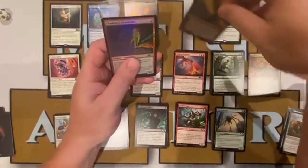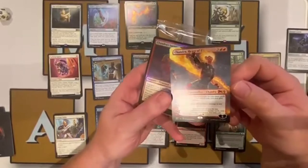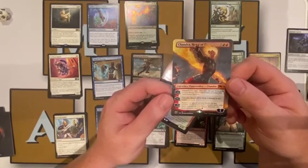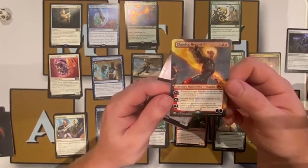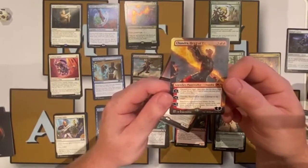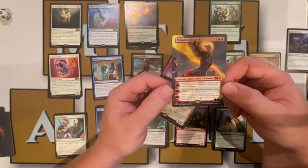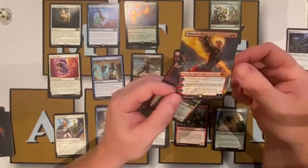In red we have some spicy stuff. Chandra, Heart of Fire — three colorless, two red — a legendary planeswalker that comes in with five loyalty. Her first plus one: discard your hand and exile the top three cards of your library; until end of turn you may play cards exiled this way. Her second plus one: Chandra deals two damage to any target. Her minus nine ultimate: search your graveyard and library for any number of red instant or sorcery cards, exile them, then shuffle. You may cast them this turn — add six red mana. Very cool card.